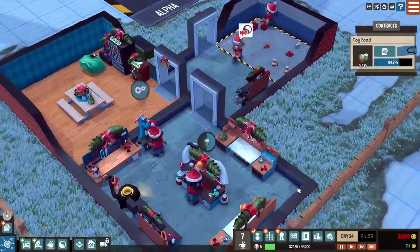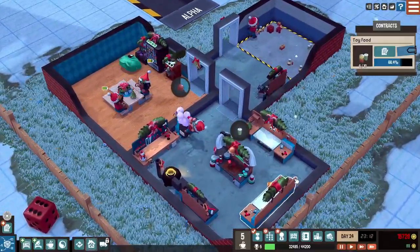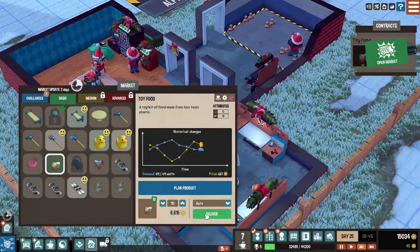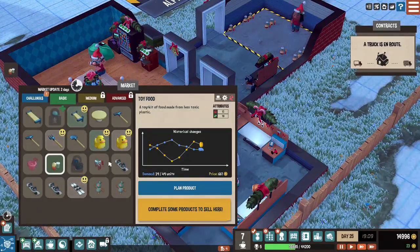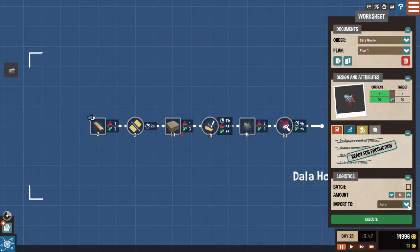We're still right at 15, so we're doing okay. I'd like to get that up so I can build, but I'd like to have a little more money than that. We got them done, so let's deliver those. I hope we make some good money on that. There's Dally horses and we've already got it all planned out. We did 14 last time and they went too fast — let's go ahead and do 25 of those and execute that.